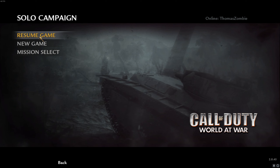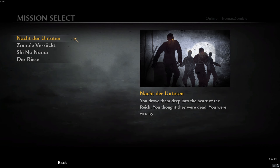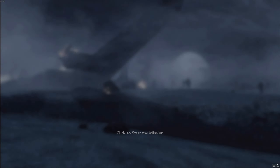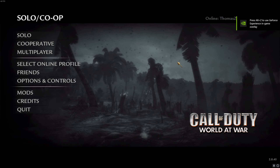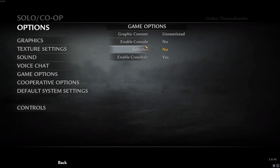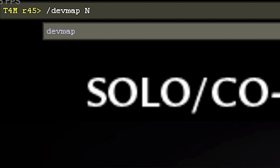In Call of Duty World at War Zombies, click Solo, go to Mission Select, and click Nazi Zombies. If you do not have Nazi Zombies at the bottom, you have to launch zombies first or complete the campaign — which you won't want to do, it's long. So instead you'll learn how to open development mode and type a command line to launch the first map and the other three. Type: slash devmap nazi_zombie_prototype exactly as shown. I'll leave in the description how to do this for all four zombie maps.